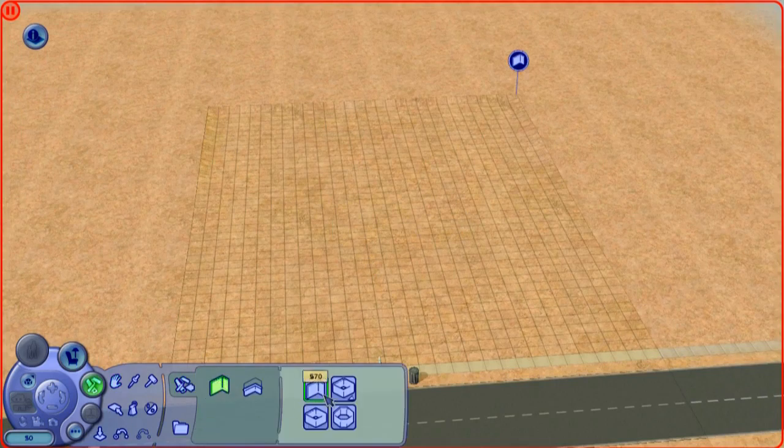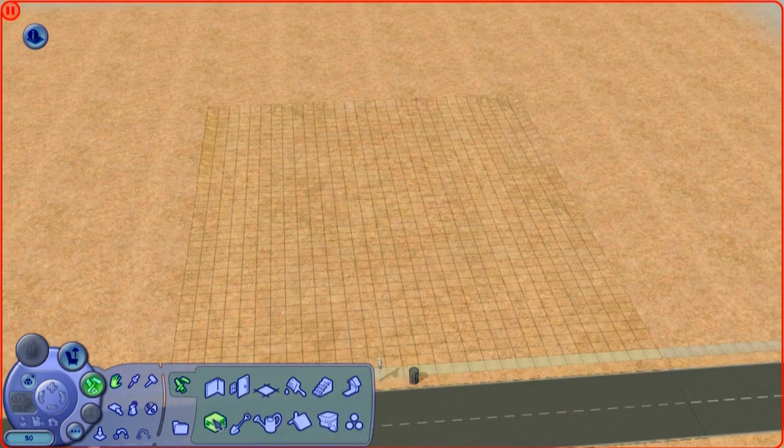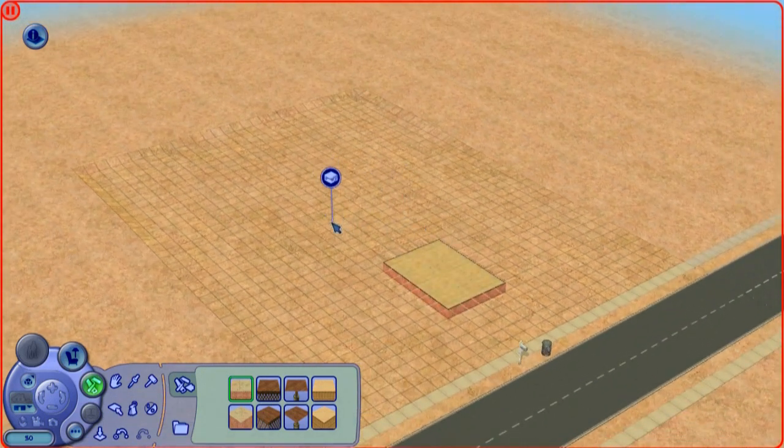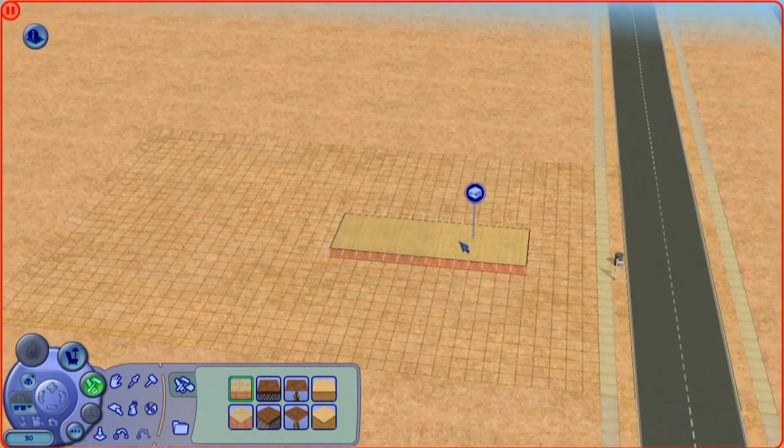Should we do a wall or should we do a foundation? I think we might start with foundations instead. We're going to start here and leave a bit of a gap at the front to put a staircase so they can actually get up onto the level of their house and get inside. Because that helps.